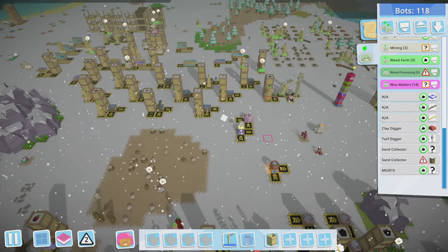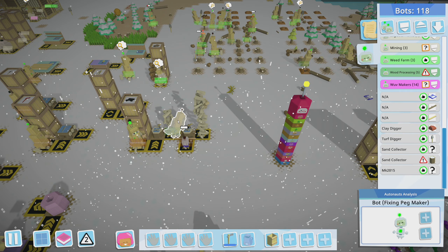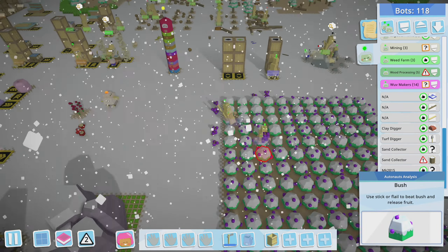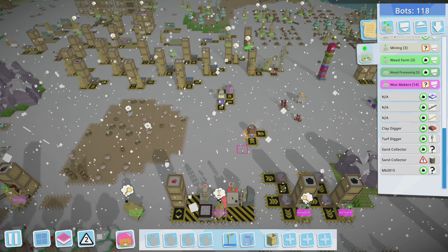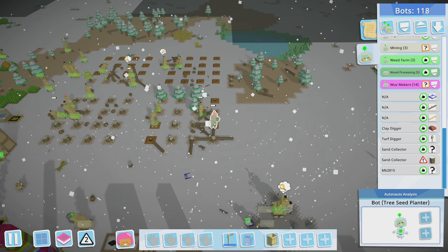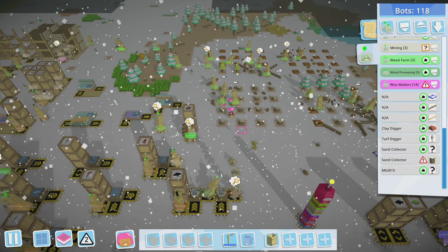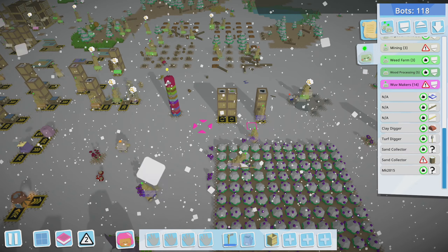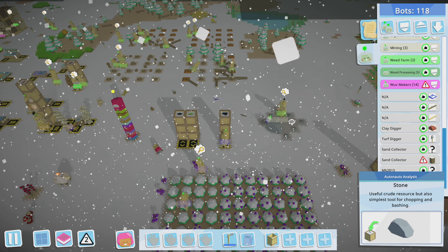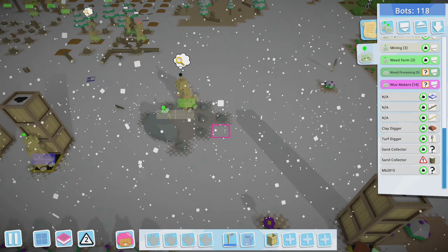Where's our charger bot? Is this our charger bot? That's not our charger bot. I think I'm missing our charger bot. Why is nothing — there it is, there's our cranker bot. All right, so we need another stone collector I think, cause this guy is slow.